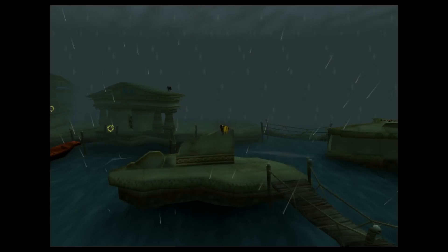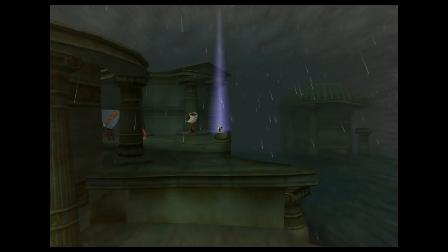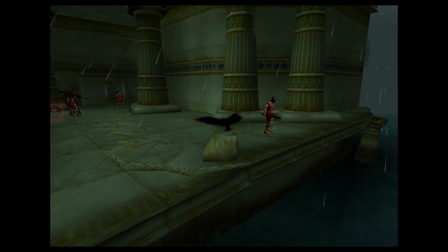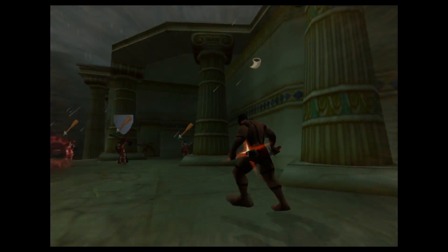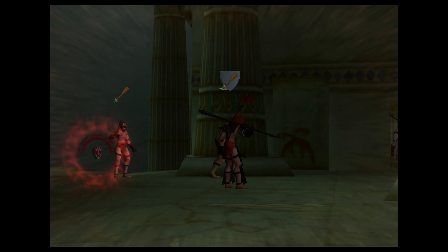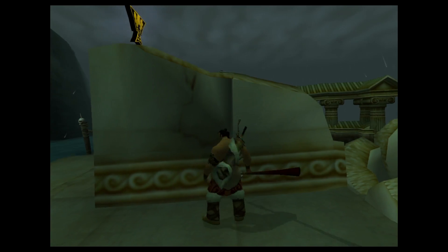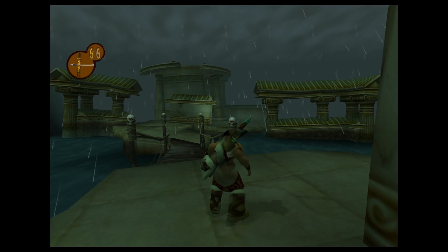I already sniped those archers — one of them I couldn't even see. There's a horn blower, he looks snipable. Let's see what we're going to have to fight. Well that's not bad: three Tyhar guys. They are way tougher than the sword guys, but I'll manage. I might be able to stealth all these guys — ghost them. I'll snipe this guy, then that guy, then stealth kill and stealth kill.